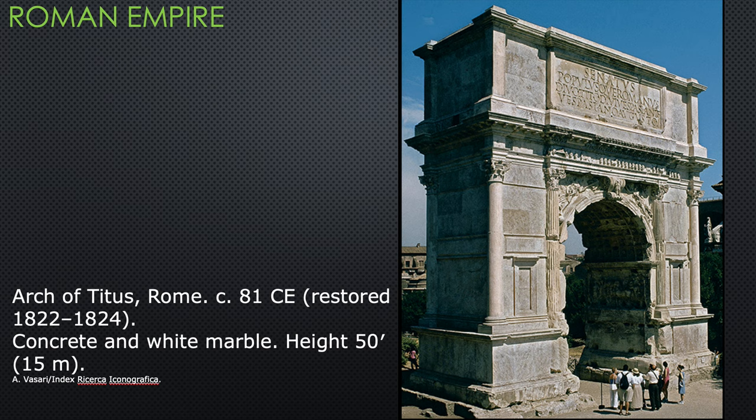A triumph is an exceptional parade where a general is allowed to bring his army — with weapons — into the city to be celebrated by the Roman people. It would be a big celebration, and they would parade through the arch, which would then stand forever to remind people of the triumph. This was the triumph of Titus; the year was shortly after 81 CE.